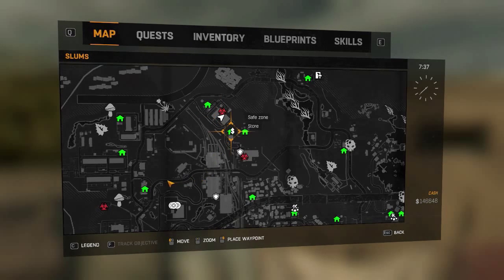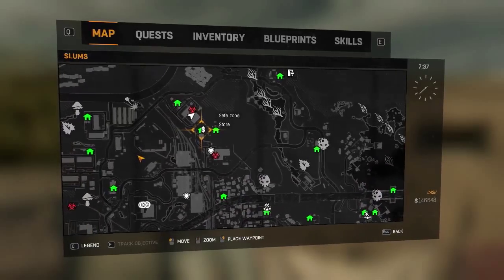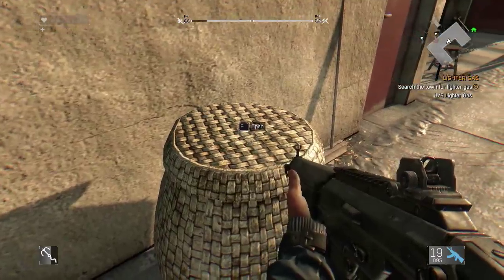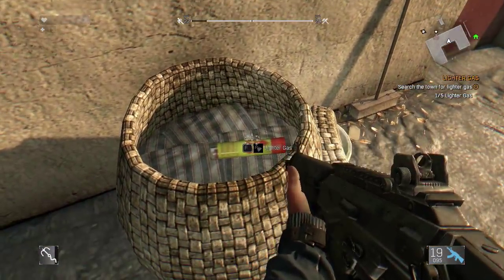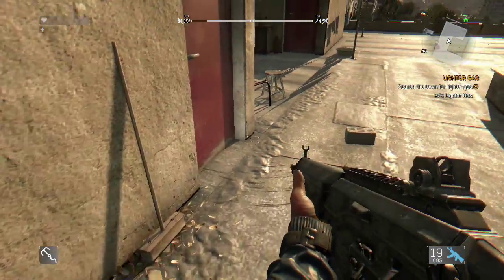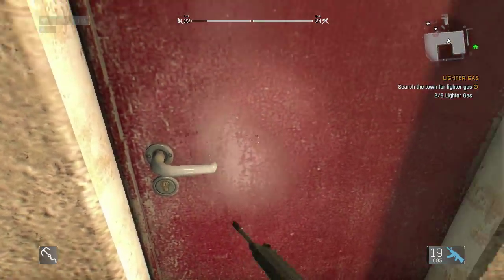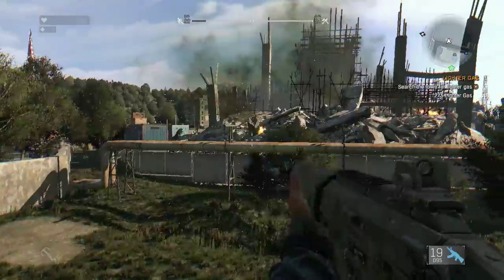So this is the first one, on top of this diagonal end-style building, pretty high up on the top of the map. If we go to this basket right next to this building, your first can is right here. Two locations are out of the way, but the last three locations are really close together.